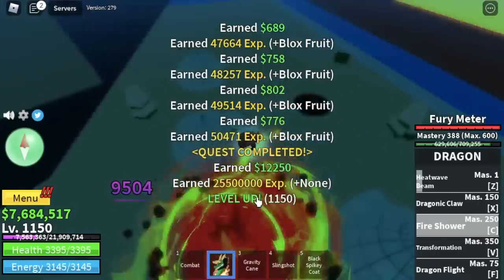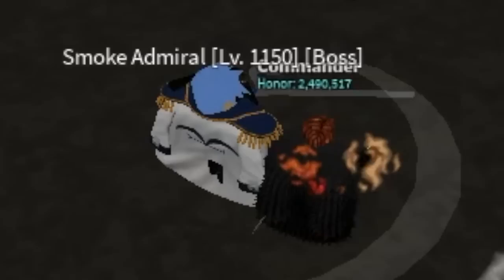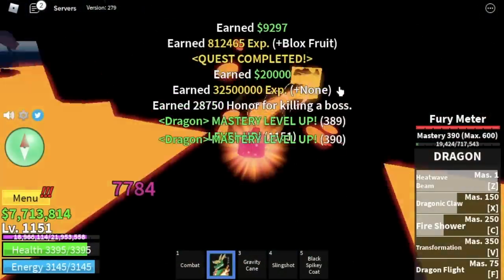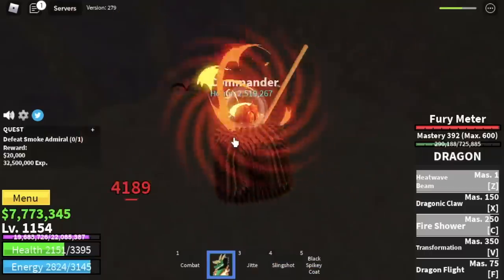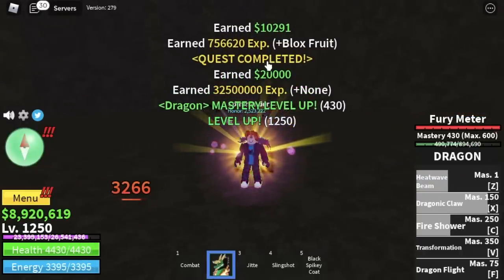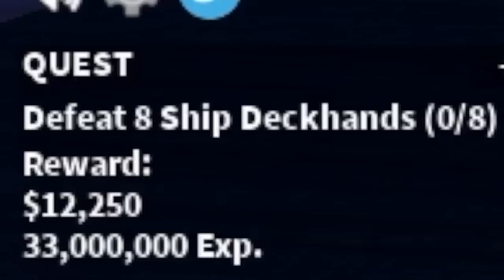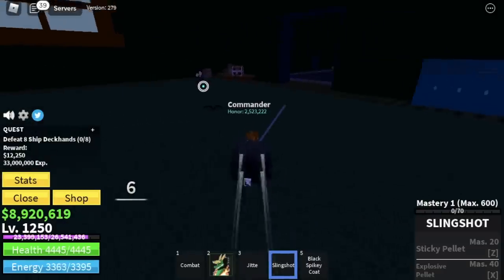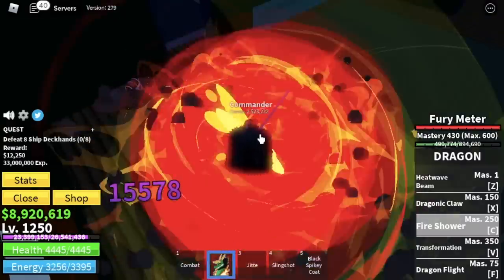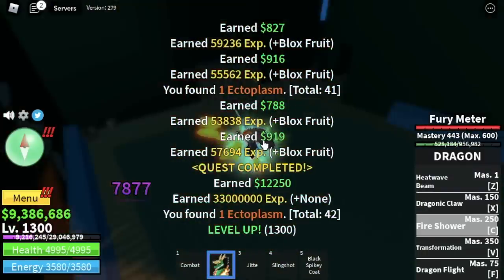After that, my favorite boss — the Smoke Admiral. He's so easy to defeat. You can also get the Jite sword here. You're going to level up here until you reach level 1250. We're going to skip lots of quests from here, but it's fine. Next area is the Cursed Ship. We're going to start defeating the Ship Deckhands — lure four using your Slingshot and defeat them. You're going to level up 50 times here, 50 times until level 1300.